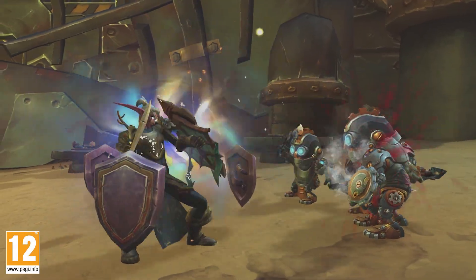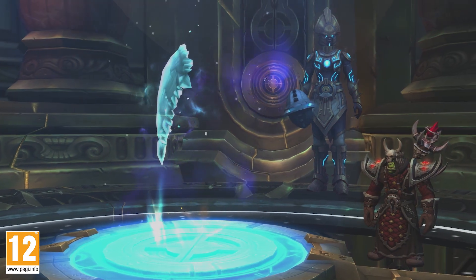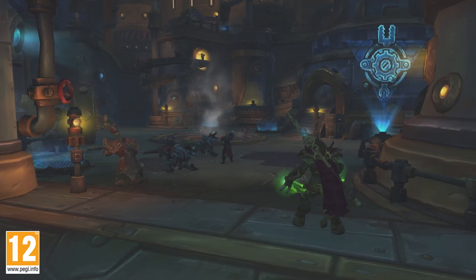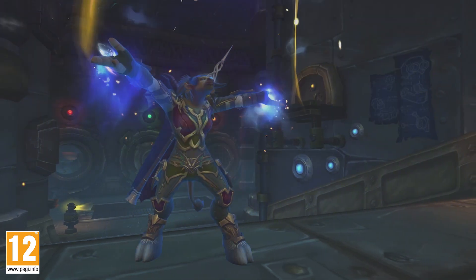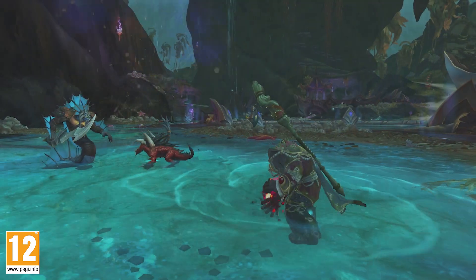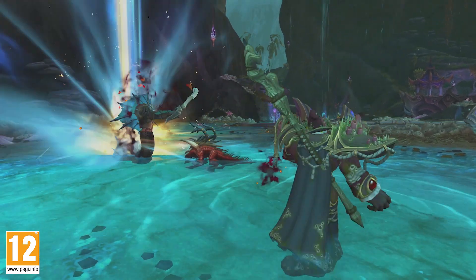Welcome to the World of Warcraft feature preview for Essences, a major update to the Heart of Azeroth system in Rise of Azshara. With Essences, you'll use your Heart of Azeroth to tap into the raw power of the Titans. These grant powerful active and passive abilities that allow you to customize your playstyle.